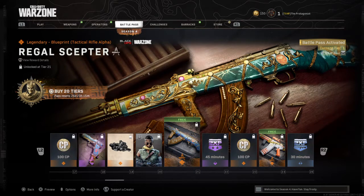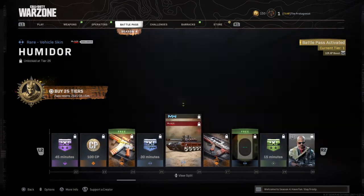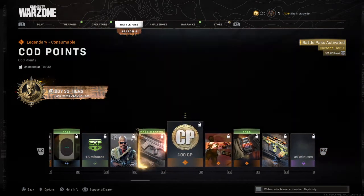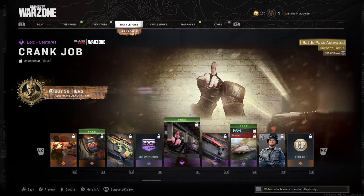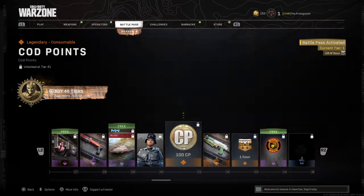Then we got this PPSH skin and Krig skin, and then we got this gun the C58, which kind of reminds me of the Krig in a way.